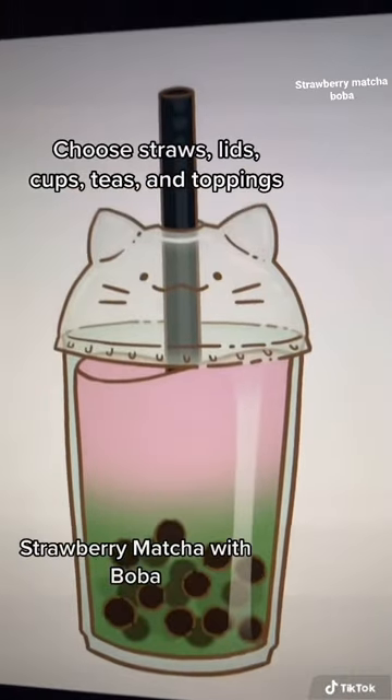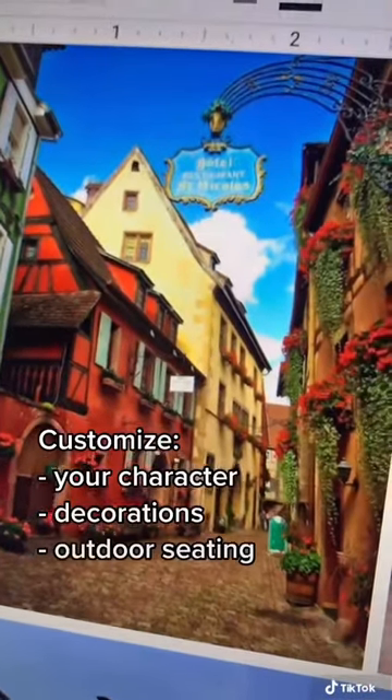Look at this little cat! You'll be able to customize the inside and outside of your cafe and your own character.